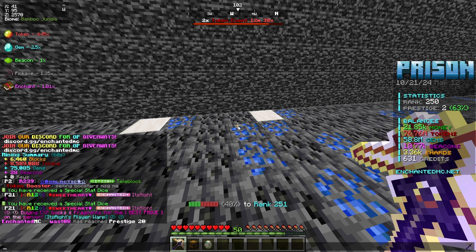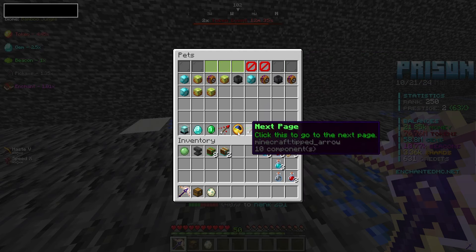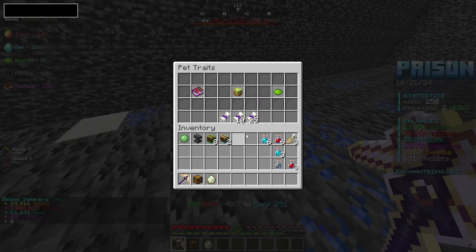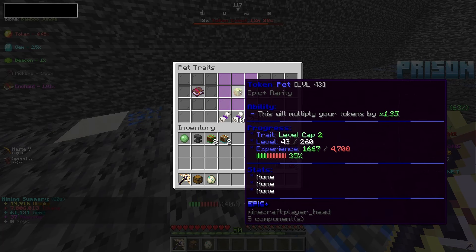We need to withdraw our pets again — let's make sure I remember to re-enable them. If we head in here now we should be able to throw in my main token pet. There is the epic plus rarity, we give it a trait ticket.